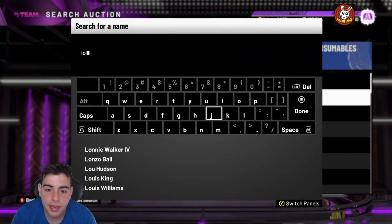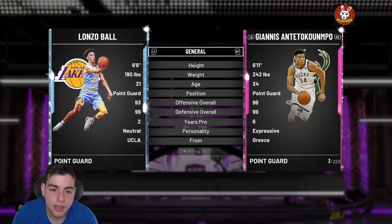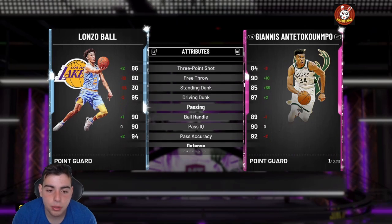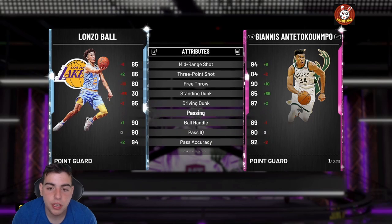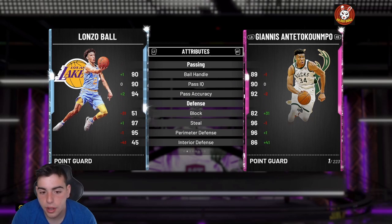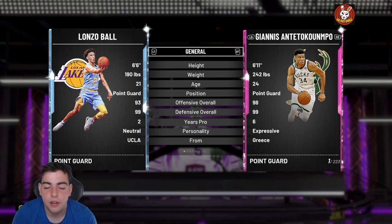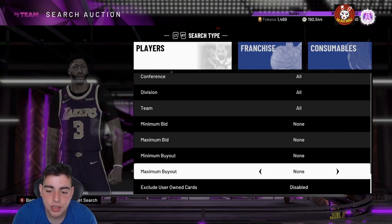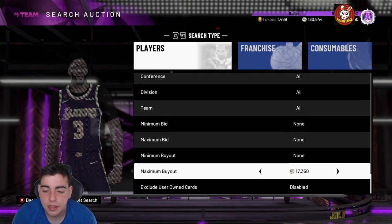Lonzo Ball is one of the main budget ballers I've been seeing everywhere. He's amazing — 93, 90, 99 defense. This card is insane and I literally see so many people use him. His great passing ability and his 6'6 point guard size make him really good. He has 97 steal and 95 perimeter defense, which is literally equivalent to Giannis. I versed him and he did pretty well against my point guard Giannis. I've been seeing Lonzo and Caruso everywhere.